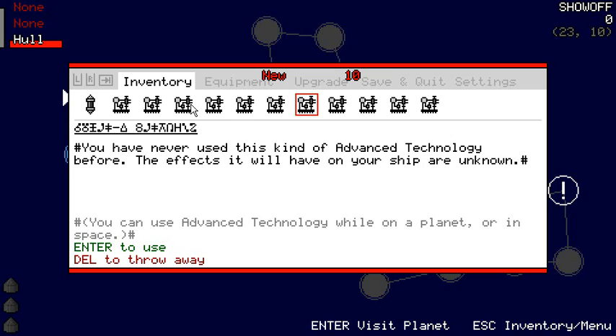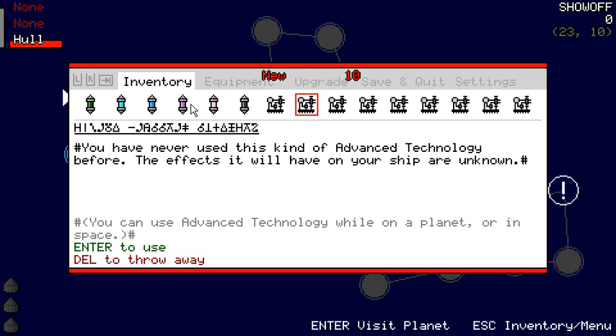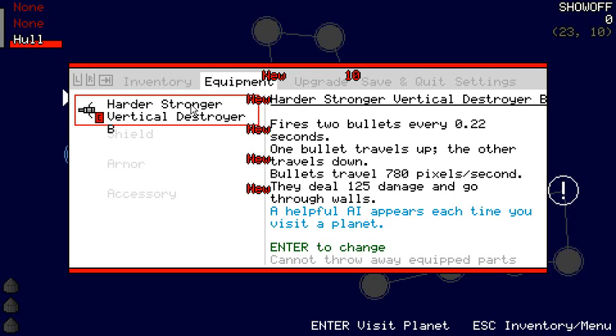Those surround what, in a traditional roguelike, would be called blessing or cursing an item. This one blesses a random equipped piece of equipment, so I have now received a blessing on my Harder Stronger Vertical Destroyer. The blessed effect, which I'm calling here 'stasis' — so there's stasis and entropy — an entropic effect is a curse, and a static effect is a blessing. I just had to make up some crazy words. The idea was stability versus a chaotic system; I wanted to pick some slightly funky words because it's supposed to be a sci-fi setting. It shows up in blue if it's a good effect; if it was a bad effect, it would be in red.